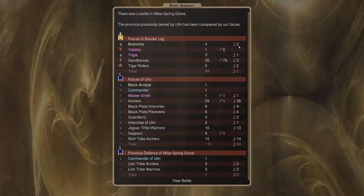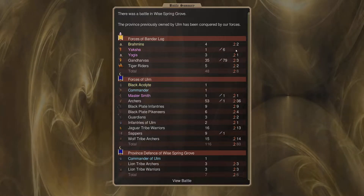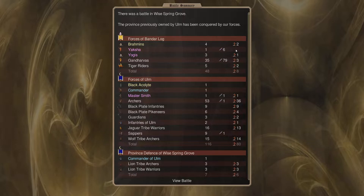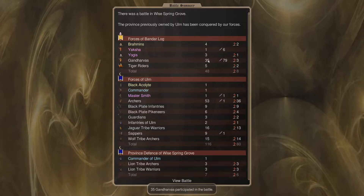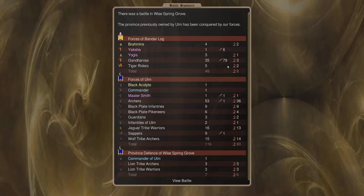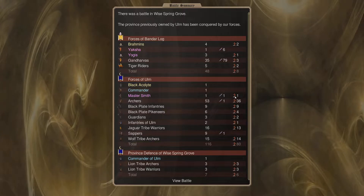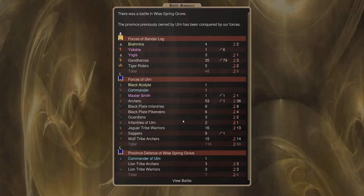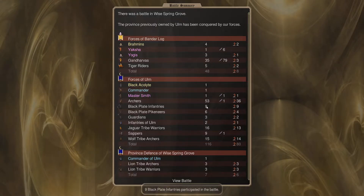We conquered it. We lost 2 Brahmins - what happened back there? And 1 Yogi. The archers kept on firing - we don't have anything on them. So 2 of our 4 Brahmins died. 3 Gandavas. They took out 79 - I think that's good. 2 Tiger Riders as the bodyguards. Yaksha took out 6. Master Smith died - that's good. The Black Acolyte - nothing special. They lost most of their units here, all the good ones.